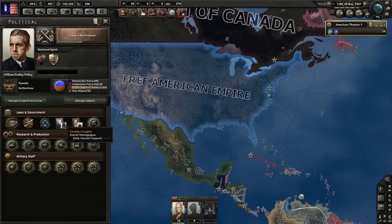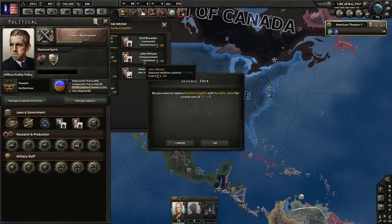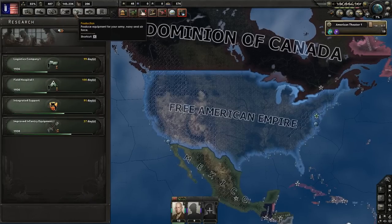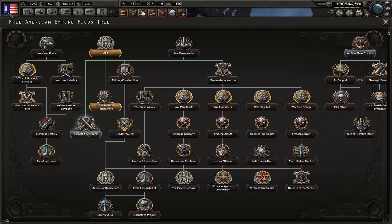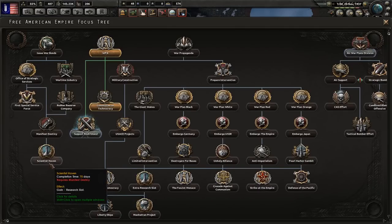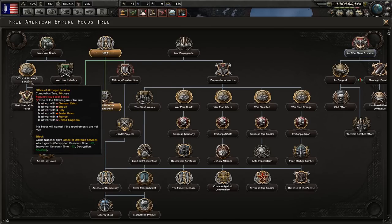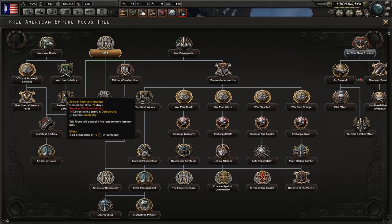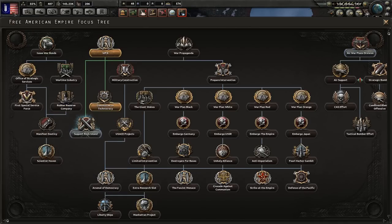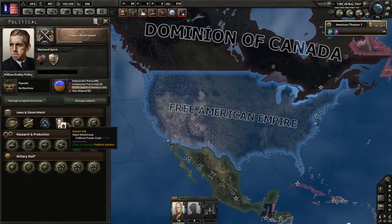There's one other thing we need to do — we're going to fire the Fascist Demagogue and replace him with a Democratic Reformer. Why? It's temporary. We need to switch back to democracy for a moment to access certain focuses — specifically Rubber Reserve, Manifest Destiny, and Scientist Haven, which gives the sixth research slot. Once you get to those focuses, switch back to democratic briefly to unlock them, then switch back to whatever ideology you want.